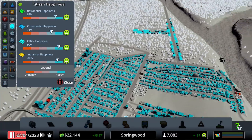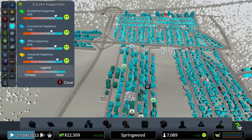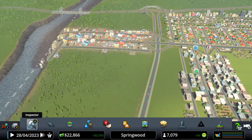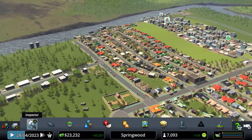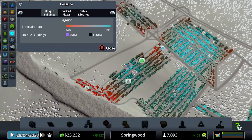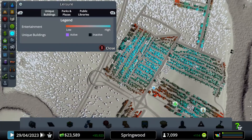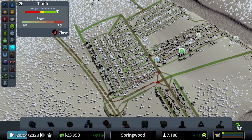We'll see what we can do with commercial happiness in the future. Let's unpause the game and continue. Let's dissolve these abandoned buildings and continue from there. We need leisure — this area here needs something, and this area too. Traffic is okay.